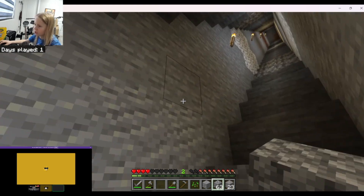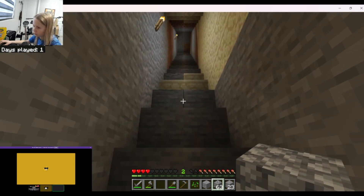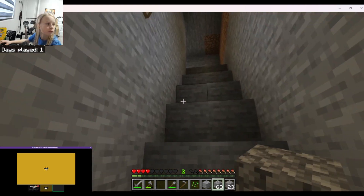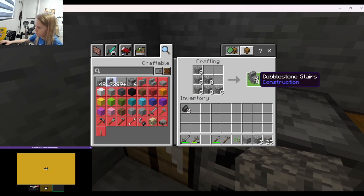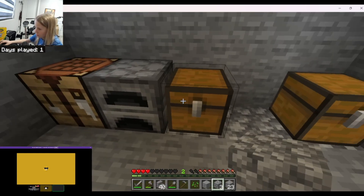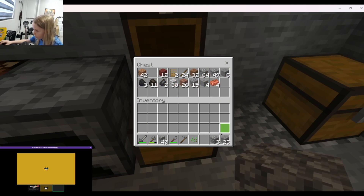We need some stairs down here. Yeah, I'll get some — bring a crafting table and cobblestone, and pickaxes, bring pickaxes. I'm just gonna make a bunch of stairs, as many cobblestone stairs as possible, and then I'm gonna make myself another — I hear a cave. Yeah, same.